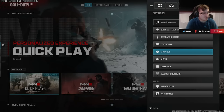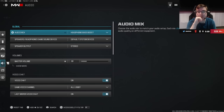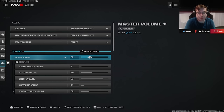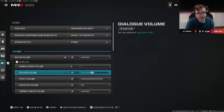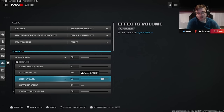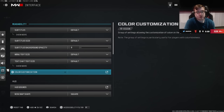Last but not least, moving on to audio. I have headphone bass boost on and play master volume around 20 to 30 — this game is kind of loud. I don't have music on except for cinematics for the cut scenes. Effects are turned up for the high-frequency sounds like footsteps, and dialogue is on for callouts and in-game announcer audio.